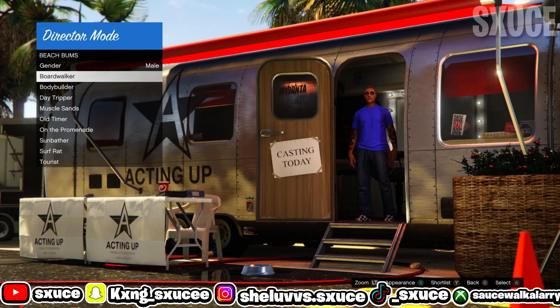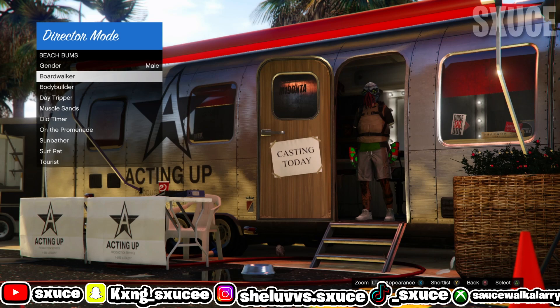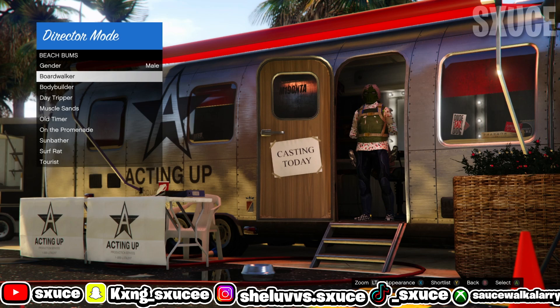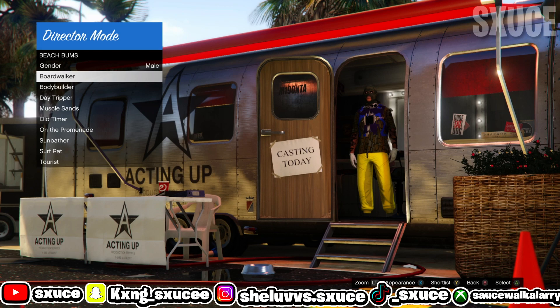Now go ahead and find an outfit that has a Christmas mask on it. Once you find that outfit, hit either Y or Triangle to shortlist it. Remember that the outfit can't have more than one Christmas component — once it has the Christmas mask, it can't also have a Christmas sweater, Christmas pants, or Christmas scarf. It needs to have only a Christmas mask.